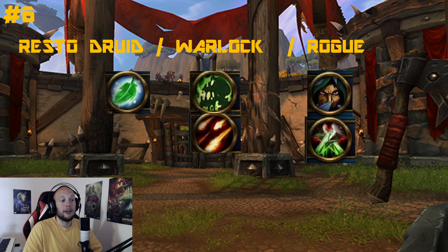If Subtlety isn't your thing and you want to play Assassination Rogue, you'd still be totally fine. Assassination has interesting legendaries that synergize with Affliction where bleeds and poisons do more damage the lower health the target is — the Warlock softens up the target and the Assassination Rogue finishes them off. There are some interesting synergies to check out, which is why it's number 6 on my list.